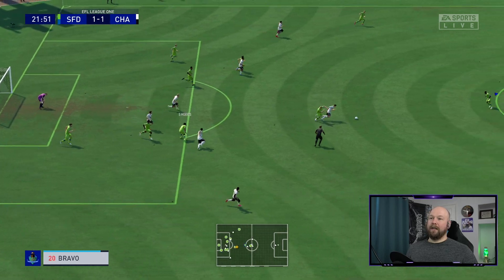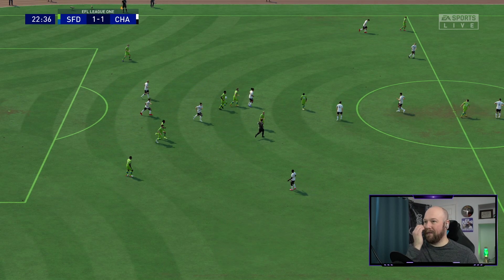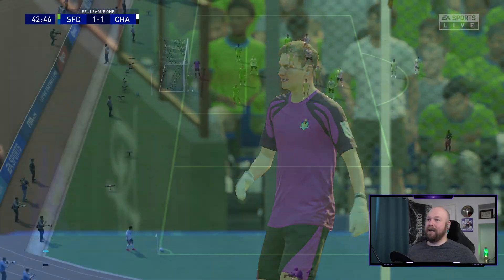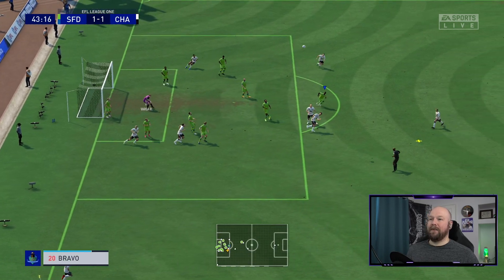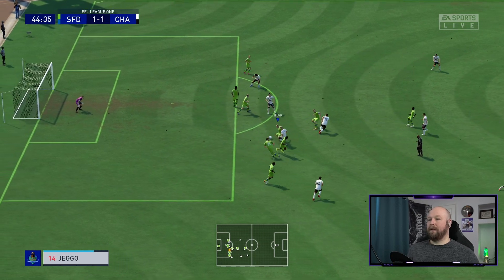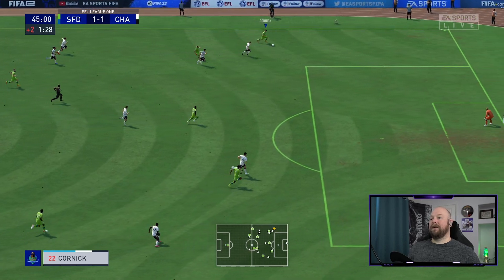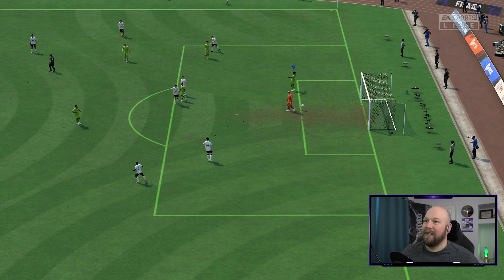We're giving them so much room. Bravo destroyed there — give him the yellow. The ref doesn't give anything, just a free kick. This could be a goal — let's go, field with the save! Excitement right before halftime. Varga clears that one out. Varga up to Cornick — not a good cross, and that will end it. We'll go to half, one all.